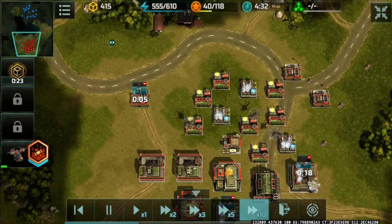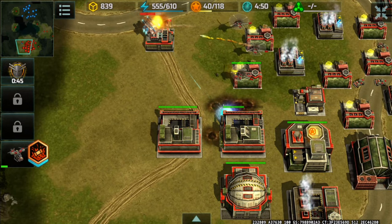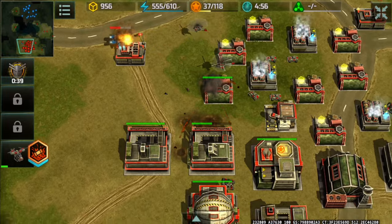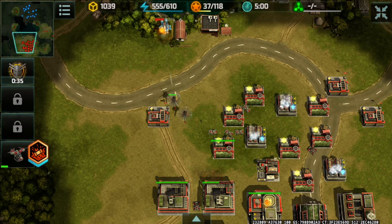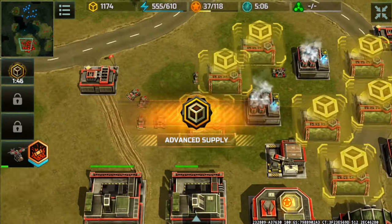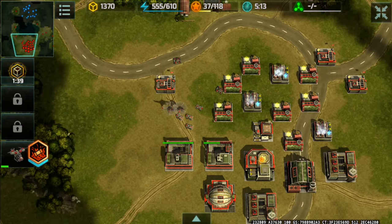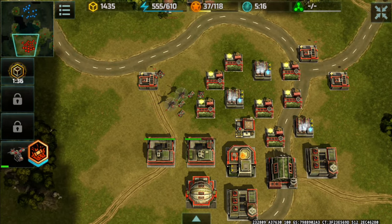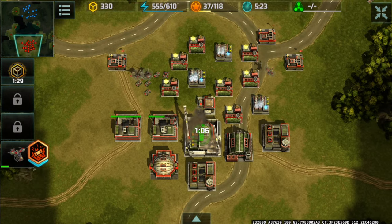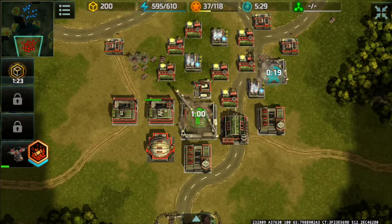Here comes that annoying seraphim rush at the four-minute mark — a very fast rush. It destroyed one of my dragonflies and dealt damage to my vehicle factory, but my vehicle factory is maxed out. The seraphim retreated given my base defense: an armadillo can fire on air units like seraphim or cyclones, plus two porcupines and dragonflies. With that in mind, I'm safe against seraphim rushes, so I continued developing my HQ to level four.